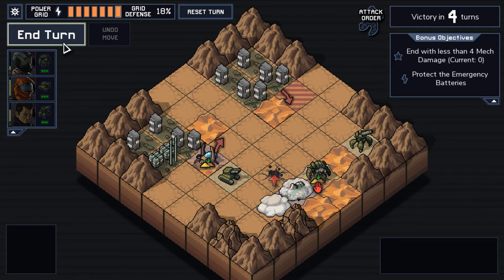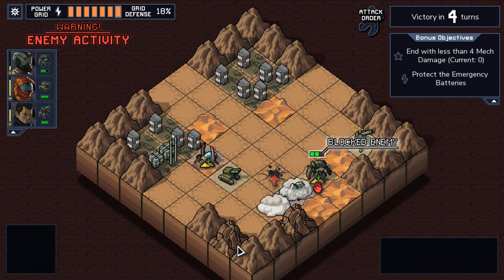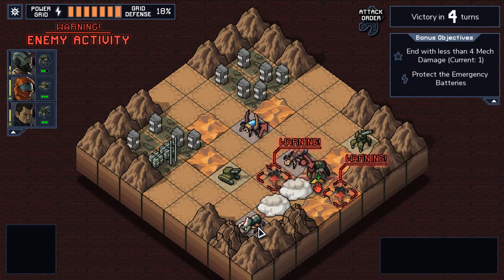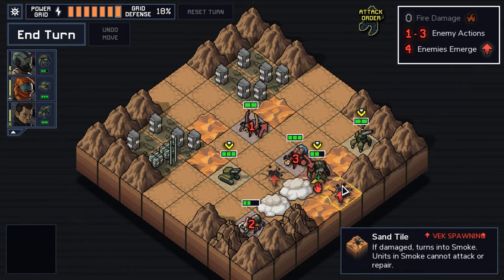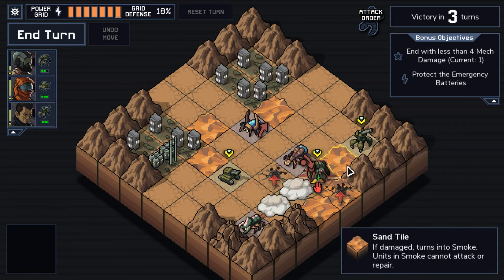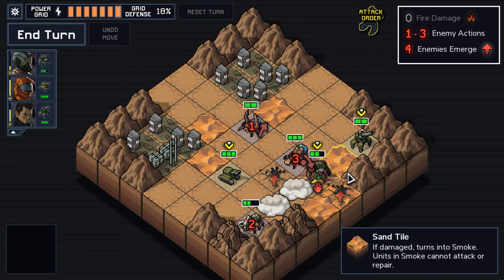Very nice. He took some damage, but that was on purpose — we wanted to block the spawner. Is this guy attacking somewhere? Yeah, he's going in that direction. It would be great if we pushed an enemy onto this tile so that he charges into it. On the other hand, if he does charge into it, we push it off of that tile, so it's no longer blocking the spawn.